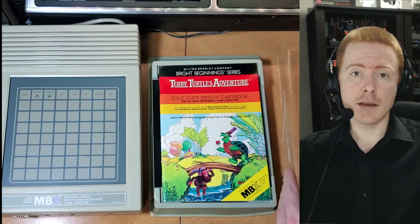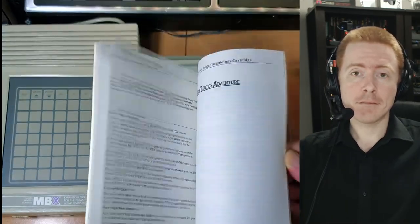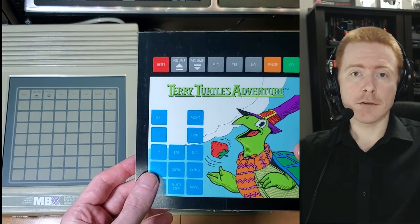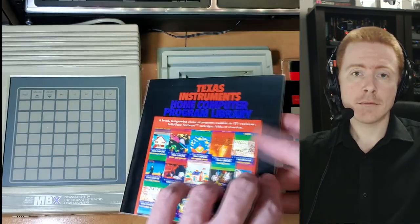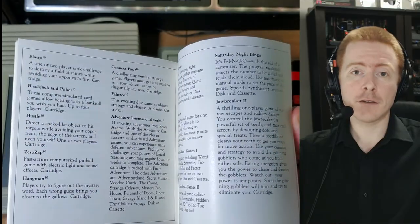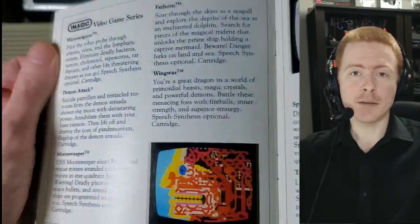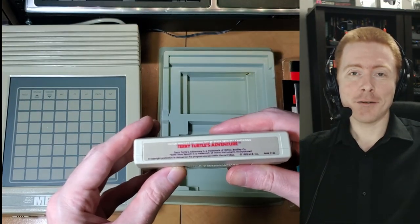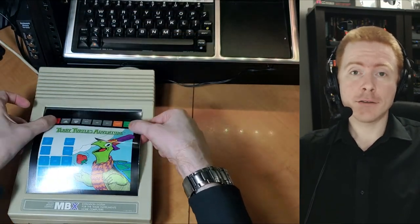Opening the box — since I did get the game complete and sealed, and have now unsealed it — we find the manual, of course. Then underneath that, the overlay. You can see there's an indentation in the mold of the MBX game box to allow an overlay to fit inside. Then underneath that, we've got a late '83 TI program library catalog promoting all the great MBX software coming to the TI-99 in 1984 and beyond, featuring upcoming titles like Imagix and Wing War. Oh, late '83 — it was the best of times, it was the blurst of times. But anyway, let's plug in the cart and see what it's got for us.